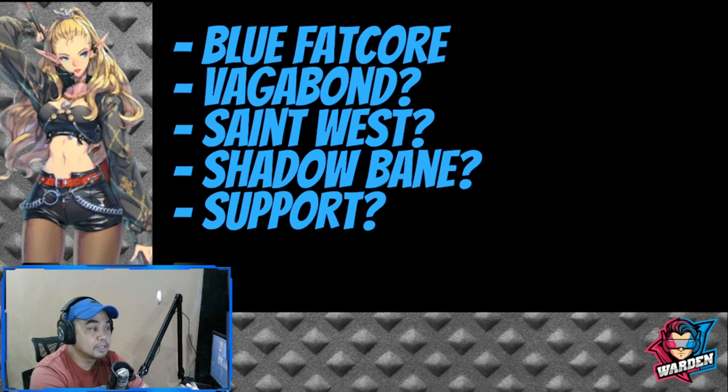Vagabond makes sense because Schmidt already needs that blue Fate Core. But there's also another kind of blue Fate Core to look forward to, based on hero type. We already have Rara for Chaos and Sabrina for Attack, so based on her type — she's a Support — I'm thinking she's going to give additional abilities to support heroes. So she'll either be Vagabond or Support. Between the two, I'm leaning more towards Vagabond.